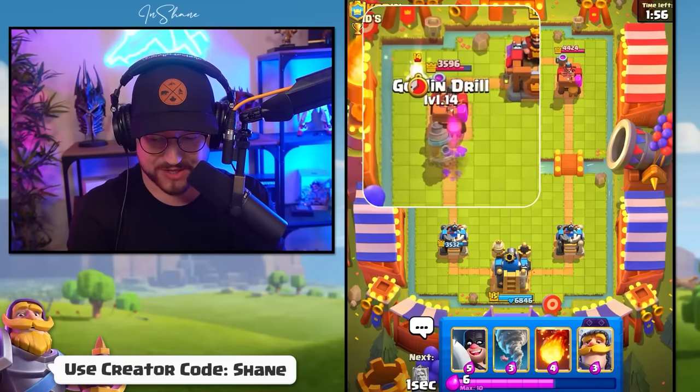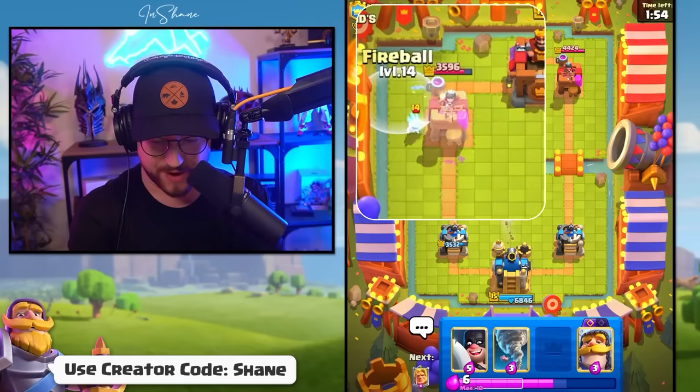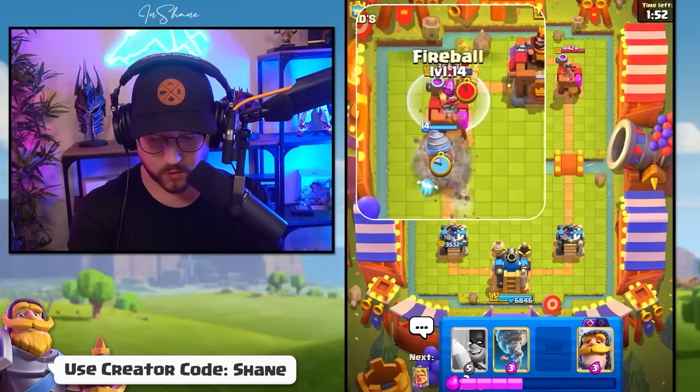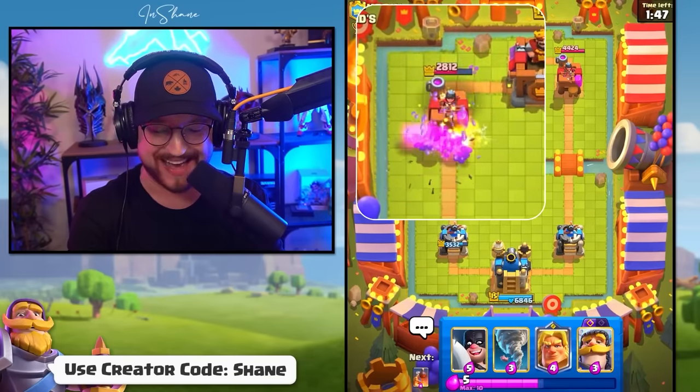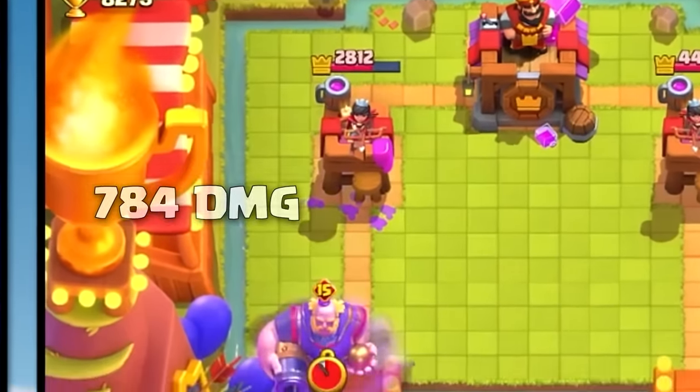And then we can go one more Goblin Drill at the bridge. Get the Fireball ready. Firecracker? Let's Fireball her down. Goblin stab that tower — look at that damage.